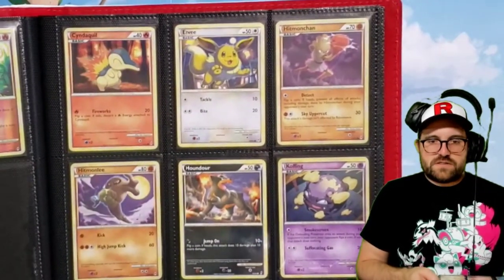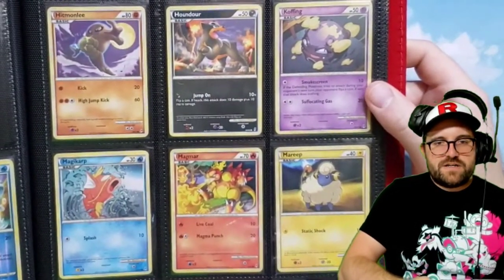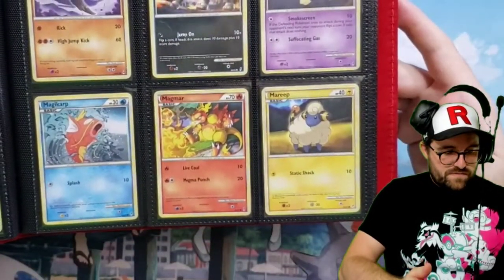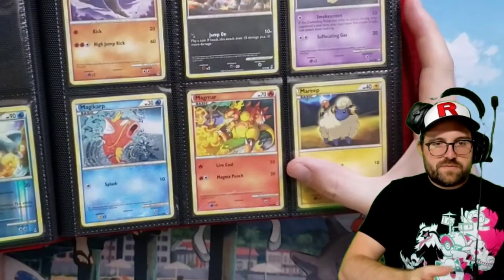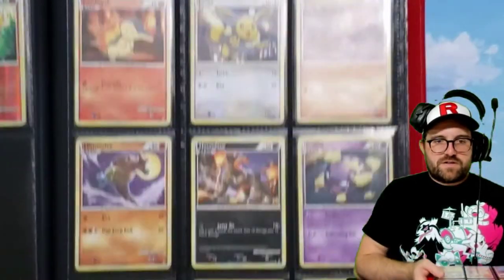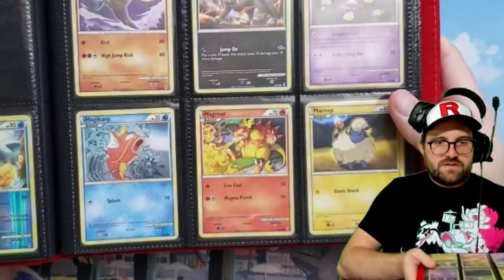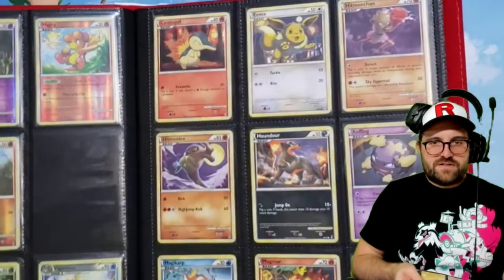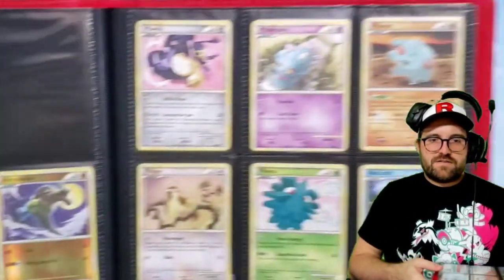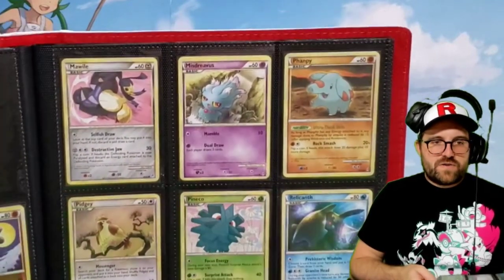There's a lot of really good Koffing art — I don't know if it's just the smug look it always has, but there are quite a few that are very enjoyable. That's probably one of my favorite Magmars. It's tough to make a Magmar look cool — he's basically like a guy in a chicken costume with head tumors that breathes fire — so there's only so many things you can do to make them look badass, and they definitely accomplished that there.